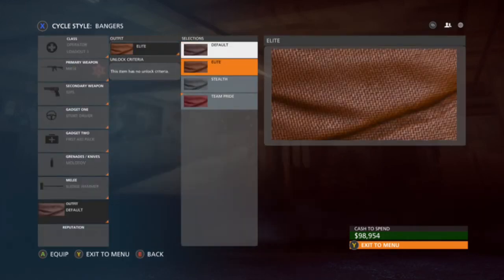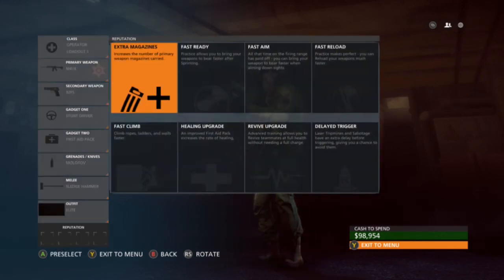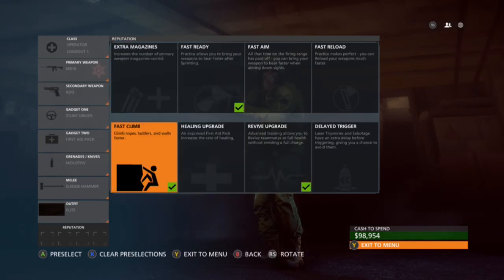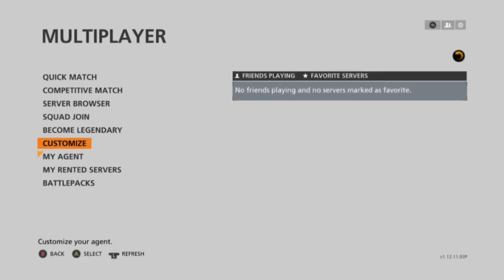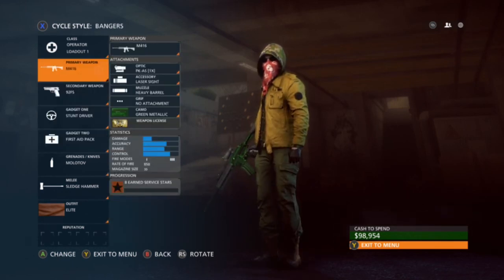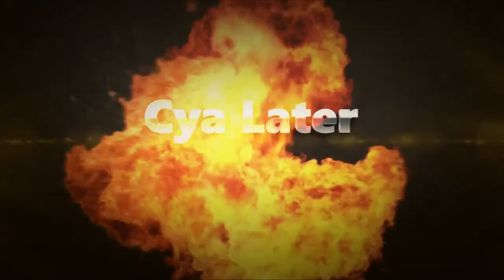I'll just put any random camo, but I personally go for the elite camo because it looks the best. And that concludes this — I'll just put any reputation cards on. It doesn't really matter. And this is my best loadout on Battlefield Hardline. Hope you guys enjoyed. Please leave a like and subscribe. I'll see you guys later.